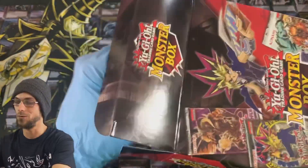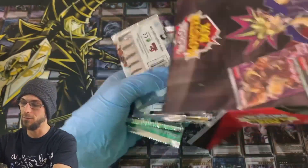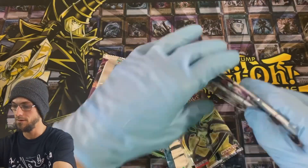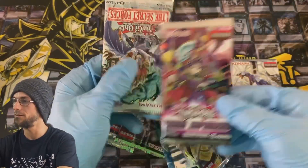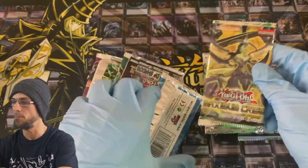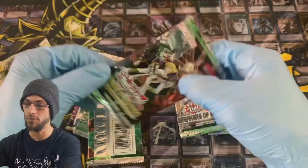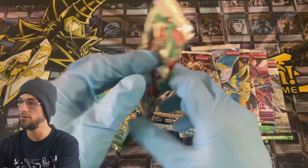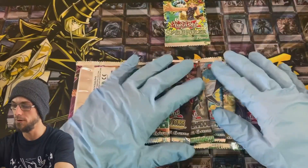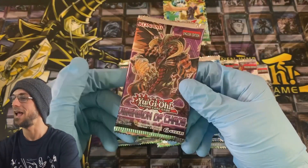We're going to dive right in and see what's in this monster box. Starting out we've got Shining Victories, Fusion Enforcers, Secret Forces, Maximum Crisis, Cybernetic Horizon, Breakers of Shadow, Dark Saviors, Duelist Alliance, and for our legacy pack we have a Spell Ruler. We also get another one of those Blue-Eyes Toon Dragons — that was nice — and a Dimension of Chaos.